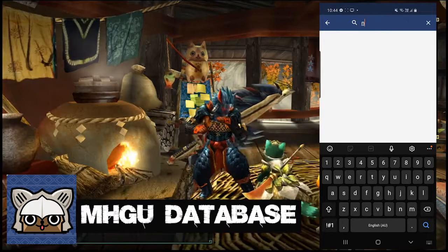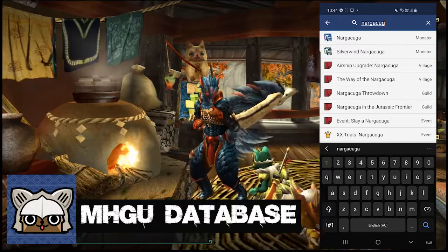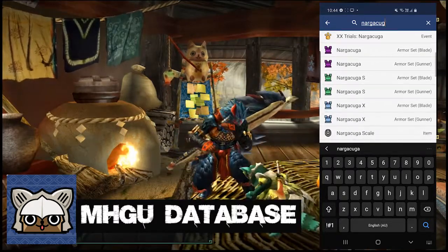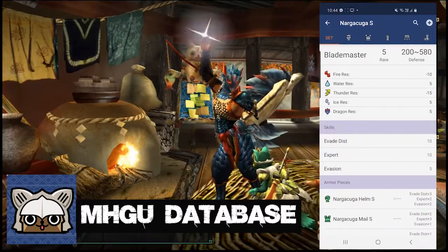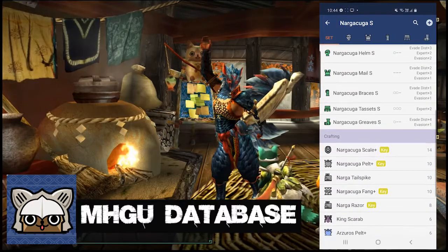Finally, if there is anything you are unsure about, the search function is an excellent tool to use. Whether it is a skill you want to know about, an item you need to find, a monster weakness you want to learn, the search function has you covered. Just type what you want to know about and the app will give you the information you want to know.